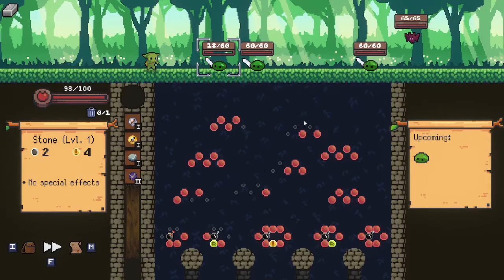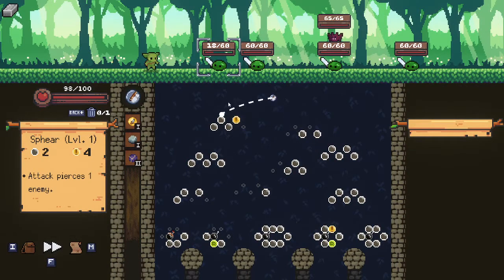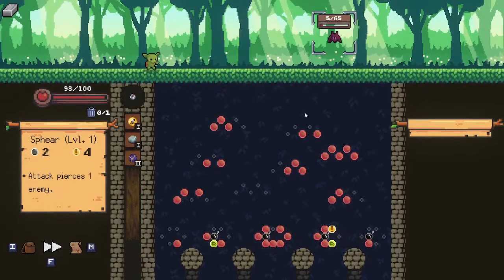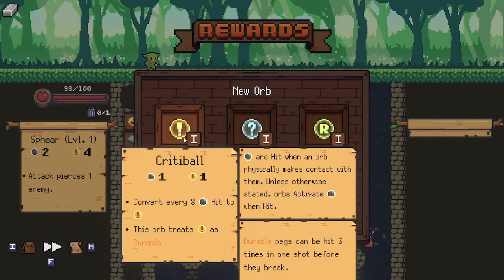They're getting close, they've got swords — that's not good for me. This does two damage and four with a crit, so we'll obviously want to crit, then do lots of damage because it has piercing to go through this one and into the next guys. Oh, that's good damage! Crit ball — every eight turns into a crit.